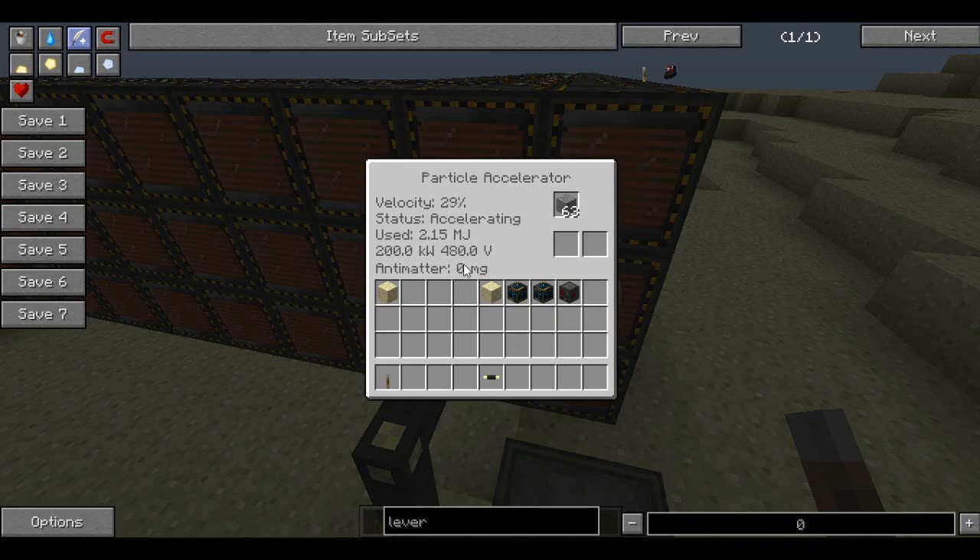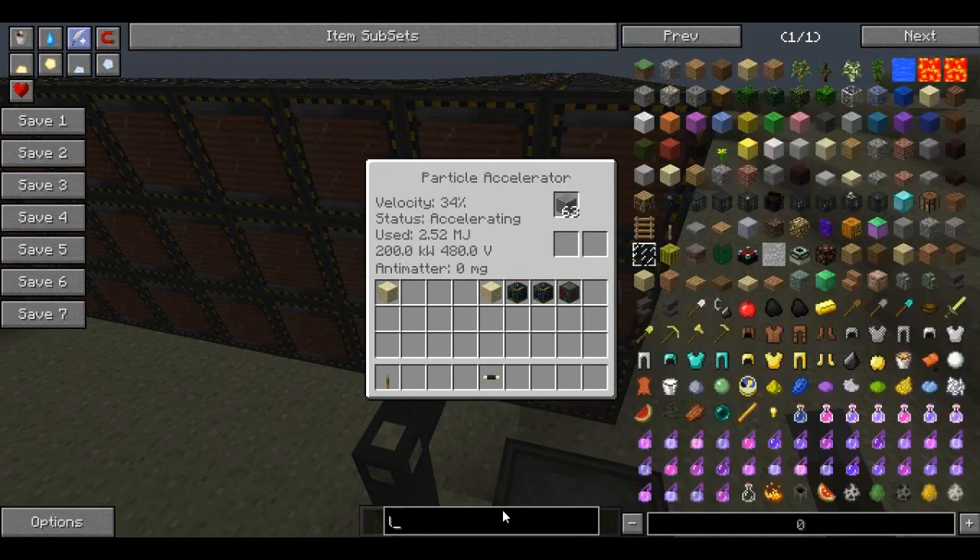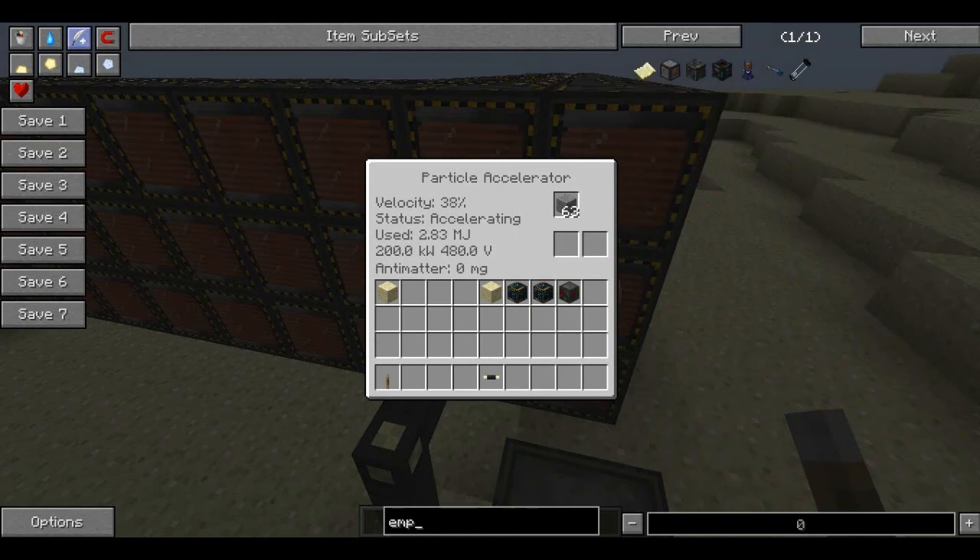Here you'll find how much antimatter you've got. Before it fully fills, you'll need an empty cell. I'm going to grab 64 of them and place them in this box. Once it's done, you should get antimatter here.